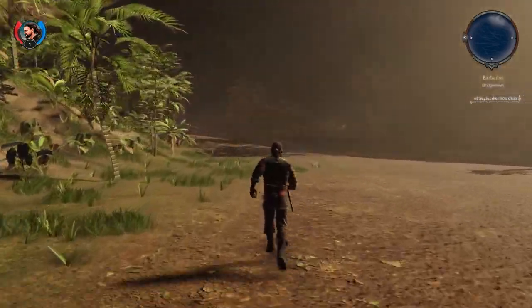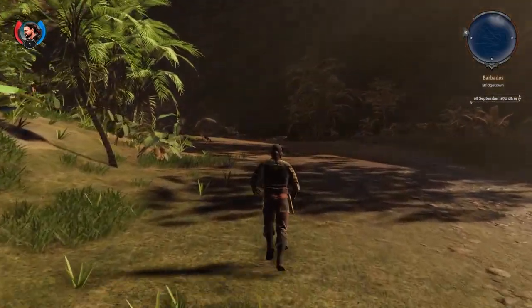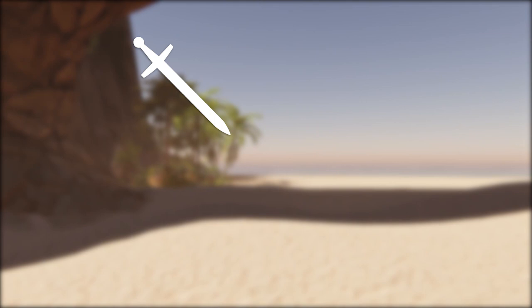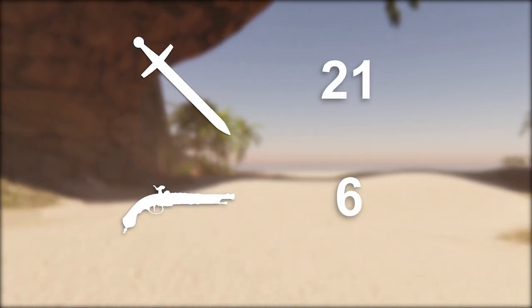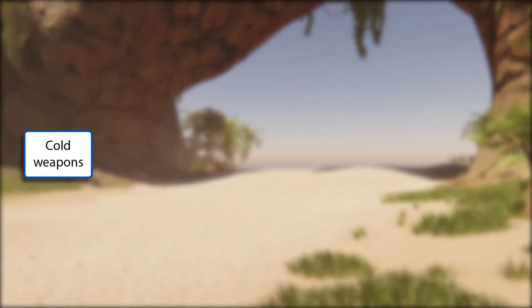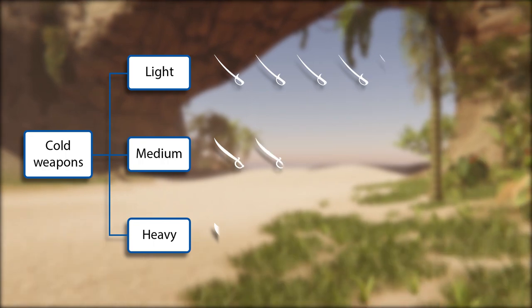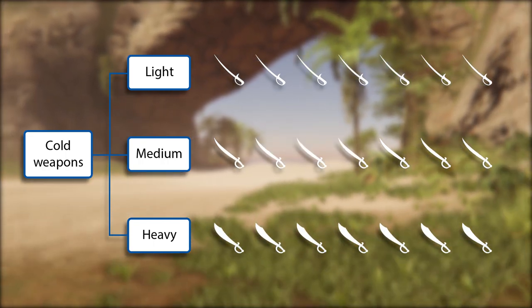Last week, we finished modeling cold weapons and now it's time to talk about our plans for weapons in the first Corsair's Legacy game. There will be 21 cold weapons and 6 mass production pistols in the game. We also plan to add unique blades, but it hasn't been decided yet. Each class of cold weapons will have 7 blades.